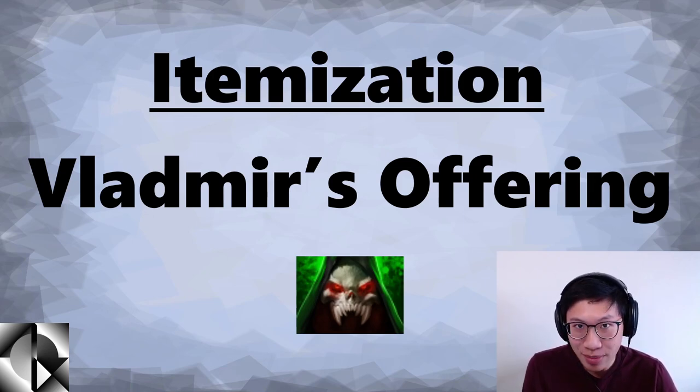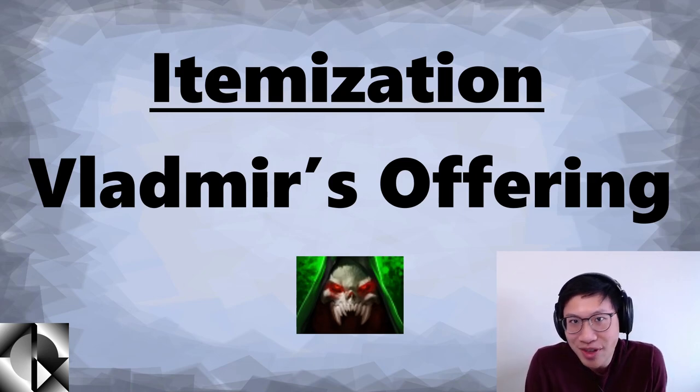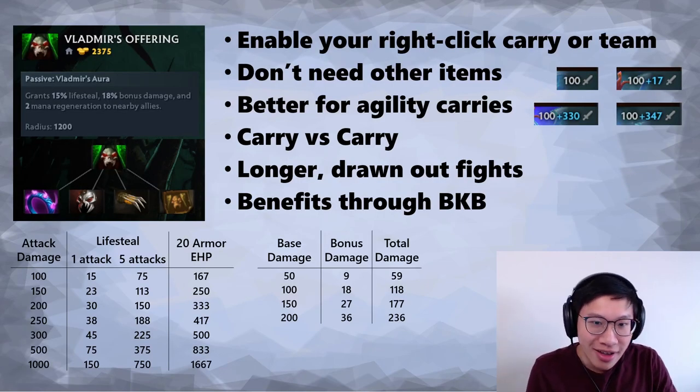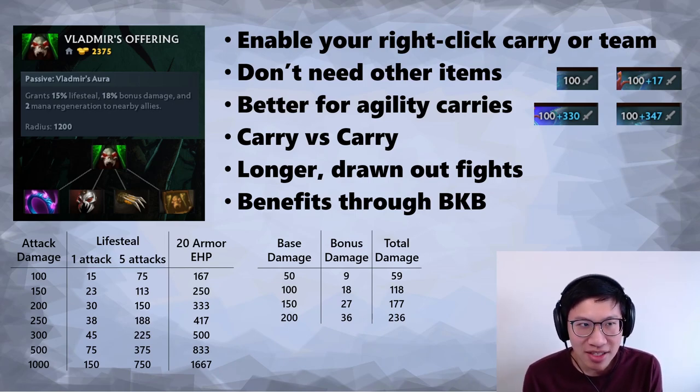This is a pretty uncommon item for supports to buy. I rarely see supports think to pick it up in lower ranks, and in most cases that really doesn't matter. But I do think it's pretty good in certain situations, and when it is good, it's very good. So I want to cover it today. It is not that expensive — 2300 gold, similar to a Mech for example.